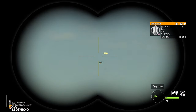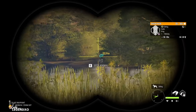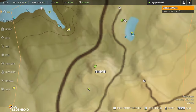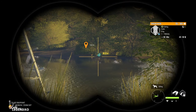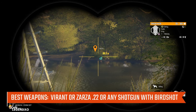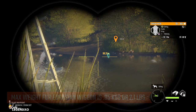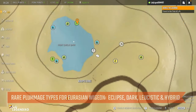Eurasian Wigeon were added to Savannah as a backfield species about a year ago and you will find them feeding and resting at most of the lakes in the center of the map, with one zone at the top inlet. They are a class 1 species — I like to hunt them with the Vyrant 22, Zarza 22, or any shotgun with birdshot. Their max weight track is 0.95 kilograms or 2.11 pounds and they have four different rare plumage types: eclipse, dark, leucistic, and hybrid.